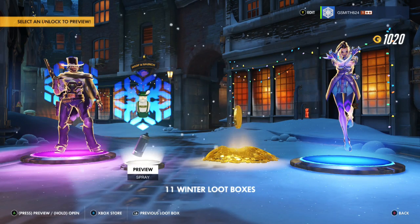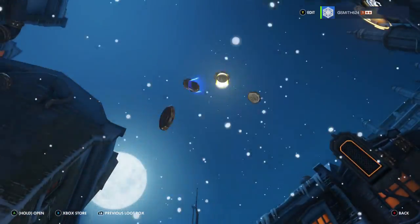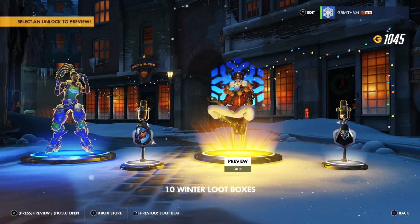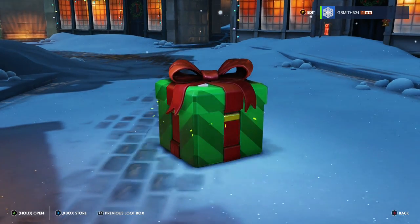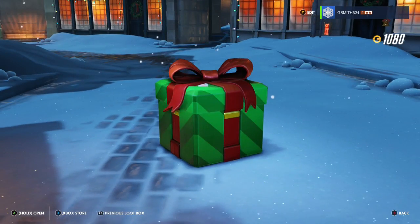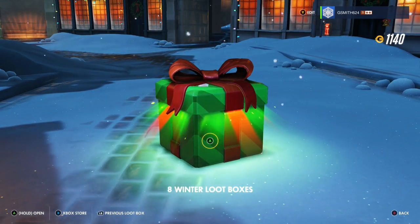We've gotten that a second time in these loot boxes alone. 11 left. There's a yellow — no, this skin is so creepy. I hate it. He has no eyes — his eyes are staring into your soul. Mayor Tracer! All right, that's too good to pass up. I want Mayor Tracer or Torb. We got some hot cocoa though — you want some hot cocoa? Eight boxes left.